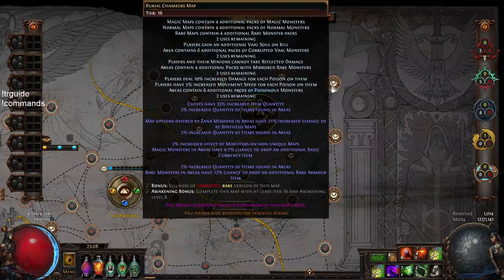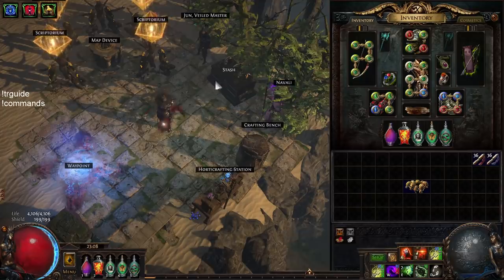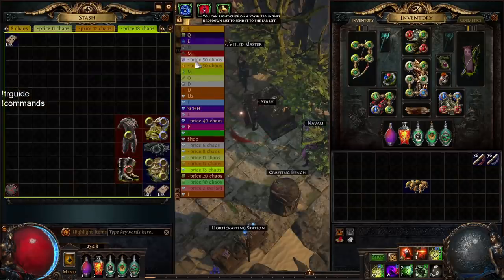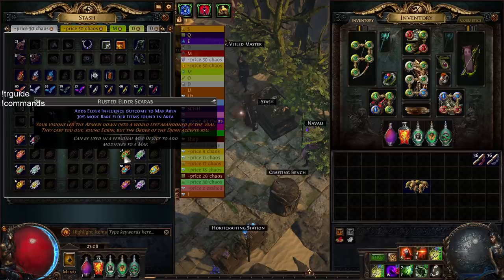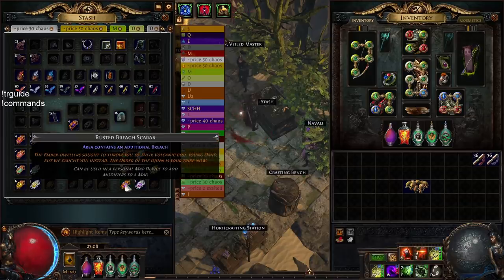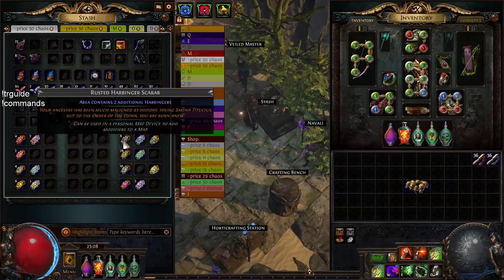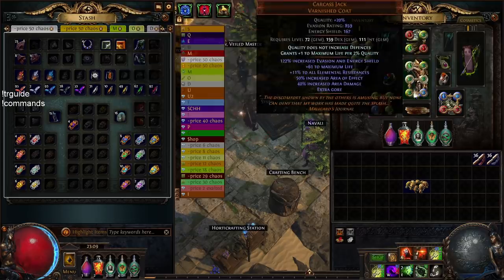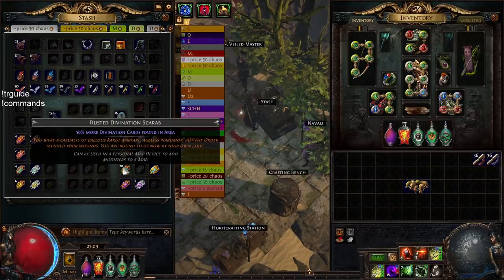I was running pretty much only Boreal Chambers in this region with four scarabs and one delirium orb — that's it. The four scarabs I used were: rusted Harbinger scarab, rusted Elder scarab, rusted Divination scarab, and rusted Breach scarab. I didn't drop any Doctor cards or anything expensive beyond maybe an exalt drop and a couple of cortex maps, which was currency I'd already spent on the character before six-linking.